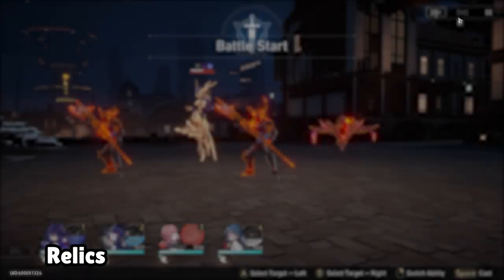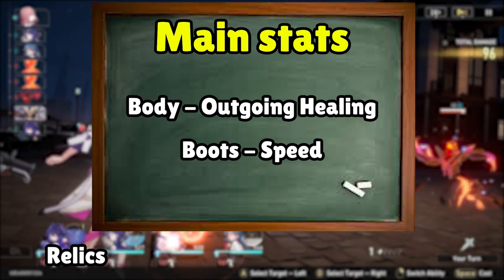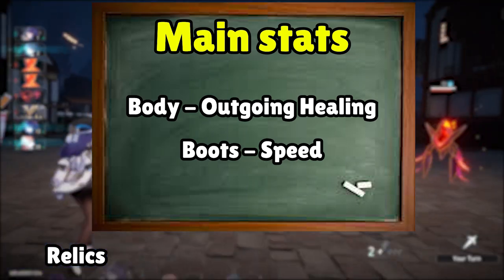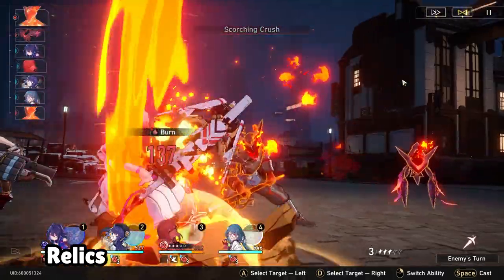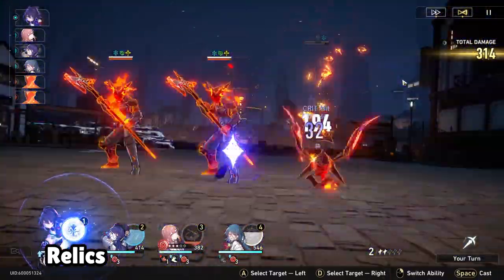For the main stats of this relic set, you want outgoing healing on your body and speed on your boots. Speed is especially important, as the quicker you can take a turn before the enemy, the quicker you can heal your allies. There have been times when Natasha has acted just before the enemy and managed to heal an ally, saving their life before the attack lands.